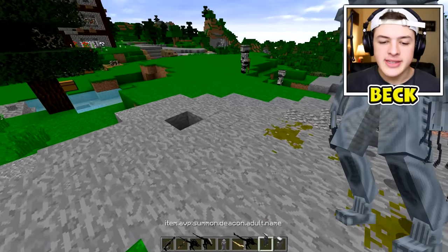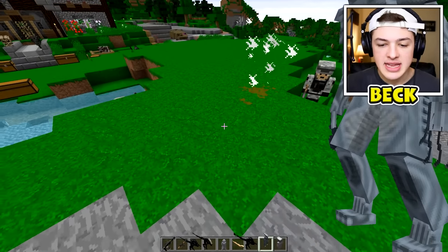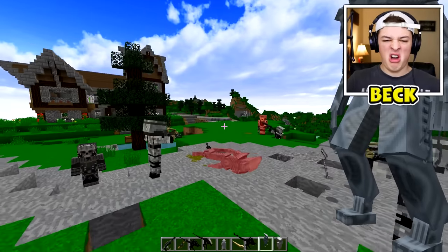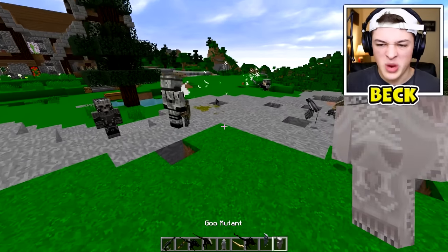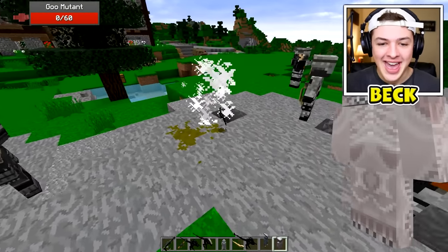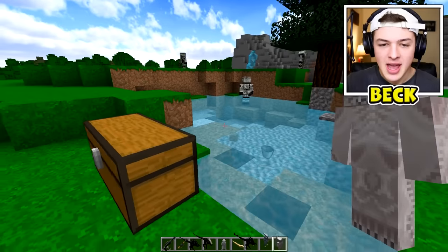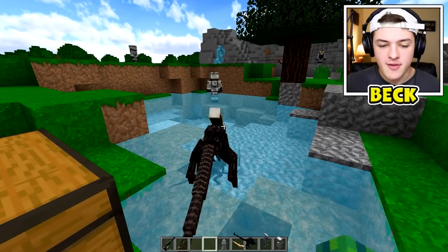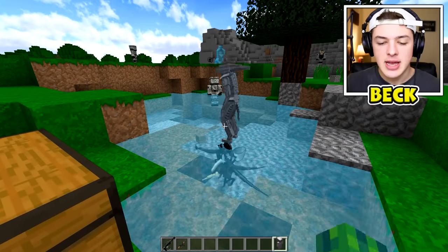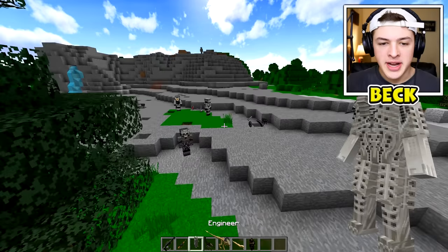Next up we have a Deacon Adult — whoa! This thing isn't even the final form — look at that, oh my goodness, that is just weird. We also have something called a Goo Mutant — what the heck. Surprisingly I don't think that dude actually spit out goo when he died. What do we have? We killed all these guys, which I mean it wasn't really that difficult — I mean I didn't do anything.